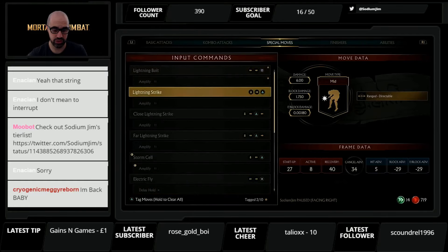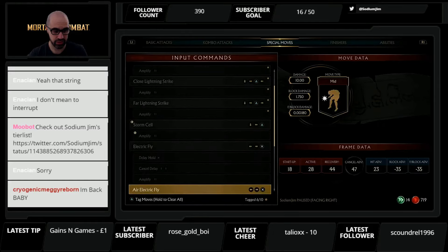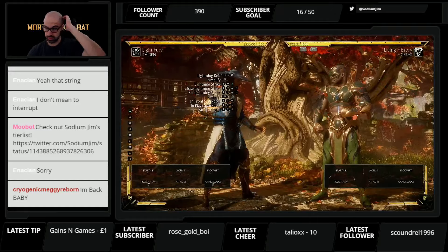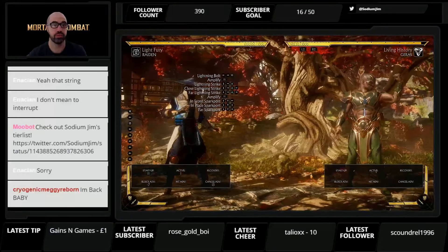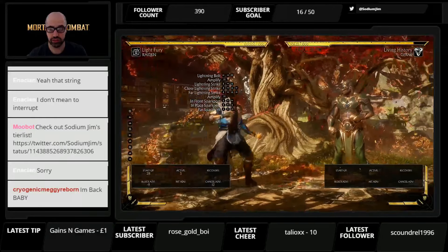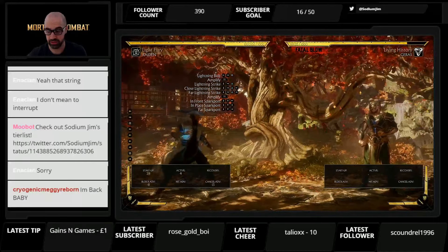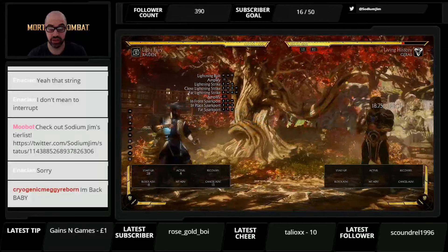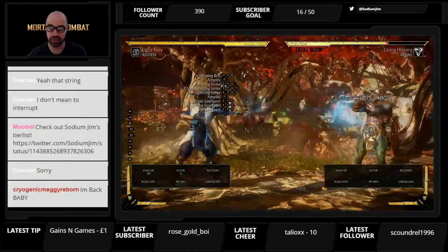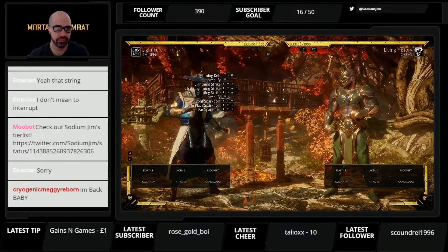Those are his normal moves. Now special moves. Raiden wouldn't be Raiden without his lightning blast — minus nine, so if he does it in your face it is unsafe and you can punish it. The main lightning bolt is a high, but if he amplifies it, it is a mid. So if you duck the first one, be careful because you can't duck the amplified second one — much like Sonya Blade's amplified energy blasts.